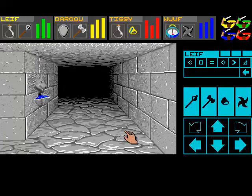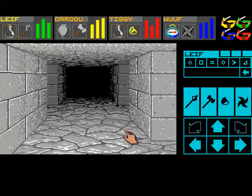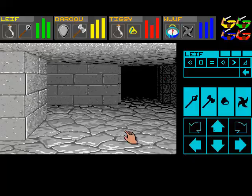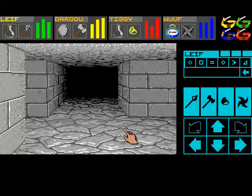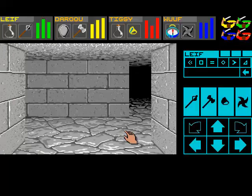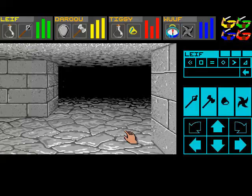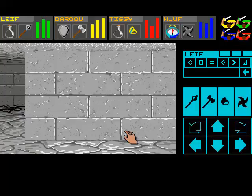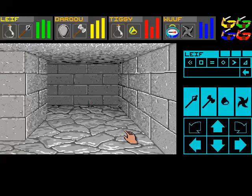Hey guys, welcome back to Dungeon Master HD. We've come back and found the Water Fountain. We did actually backtrack a little bit in the past episode, but hopefully we're going to find out where the fireball room is somewhere around here. I do want to find it again because I think that is the way forward. We did find stairs leading down as well, but we passed them up, hopefully for something better further along. So let's go and have a look.